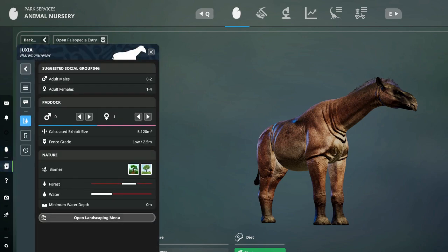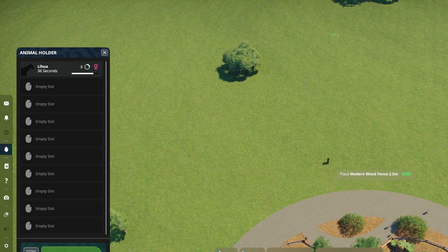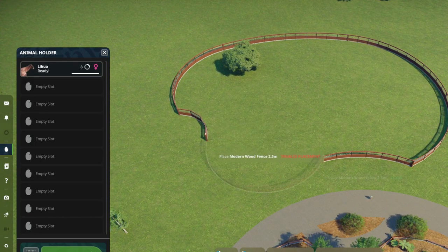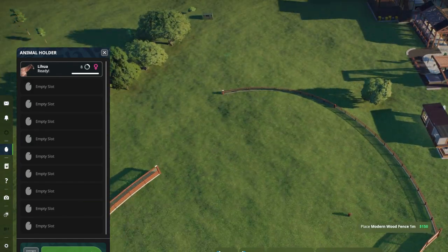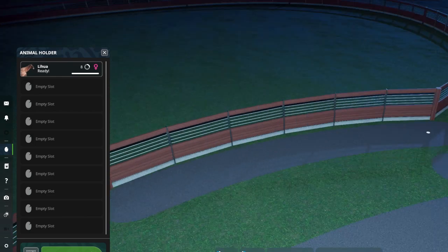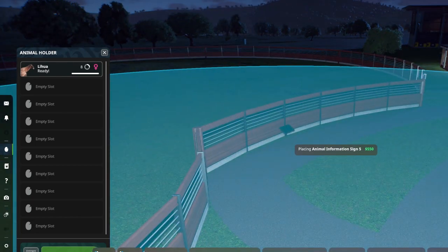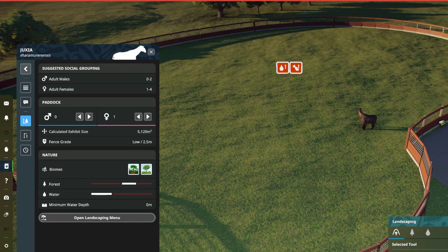So after Psittacosaurus, we're going with Juxia — and this is a mammal, obviously, and Chinese. We're going to need a bigger habitat than the other two, almost twice the size of each of the other exhibits, just for this one animal. It'll want more space when there are more of them, and expansion is a possibility. Because of the large size, I'm tucking some of it out behind the vendors there so that I can use that as a shield for things the guests don't want to see. By now you know the drill on how the habitats are going in.